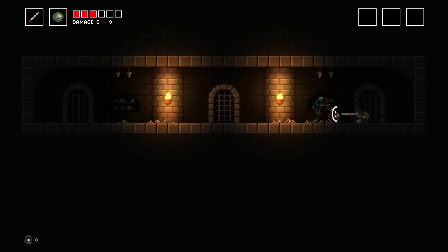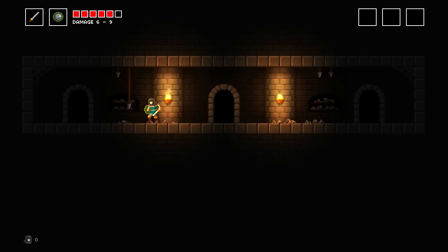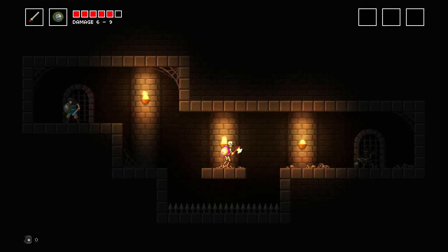Ducking, staying ducked and attacking is a pretty legit strat I've found in this game, since most enemies have an up and down attack. It's when you meet the sword guys that you need to start reacting. The best sword I've found so far was like an eight to thirteen damage — that was really good. We haven't had any effects on our weapons yet, which is a shame.